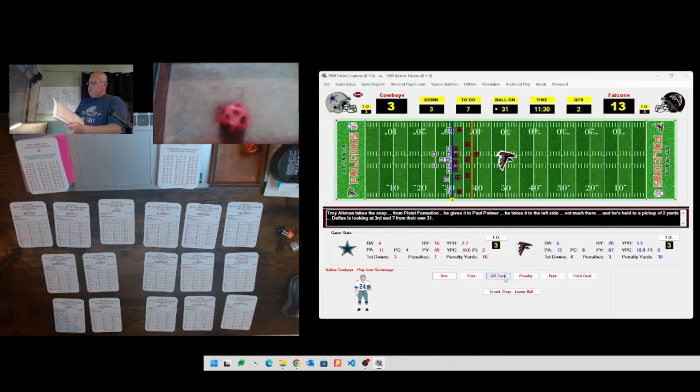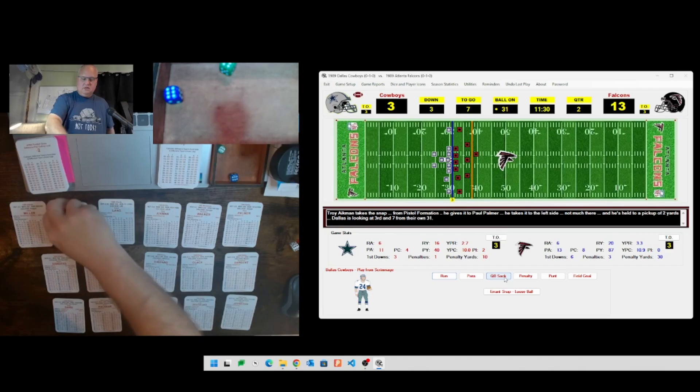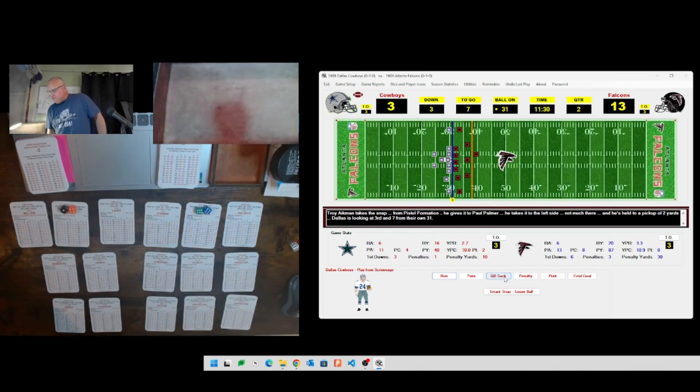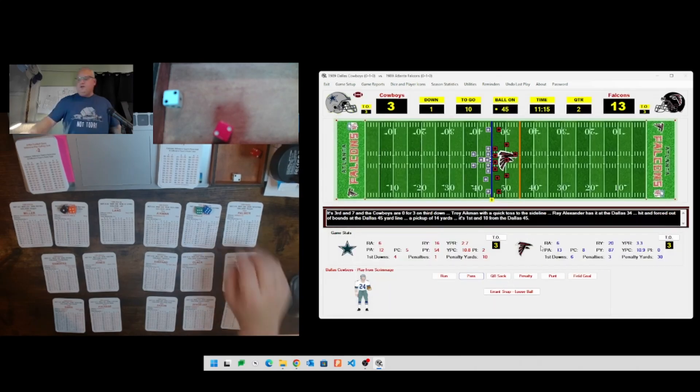Third and seven - going short pass heavy, and we do get a short pass. The receiver rolls a 66 - that's Ray Alexander, he's a C. Defense rolls a 14 which is BG, so we make it CS. Aikman to Ray Alexander - we roll a 22, which is a 4, good for 14 yards, and he gets out of bounds. That's a first down for Dallas! Ray Alexander with 14 yards, first and ten now on the run to the 45.